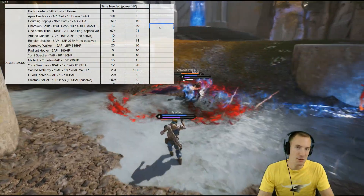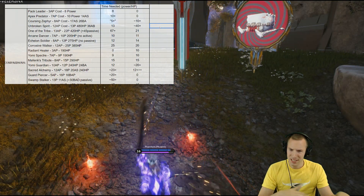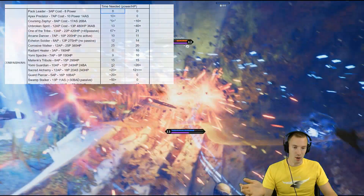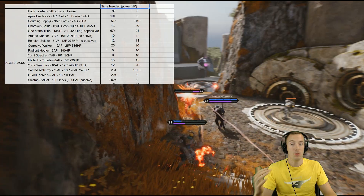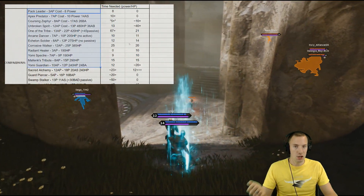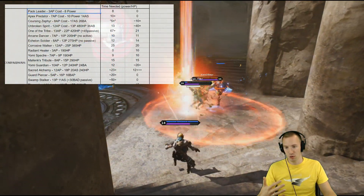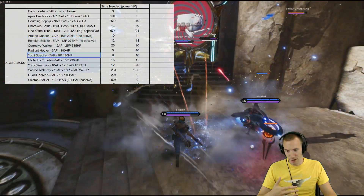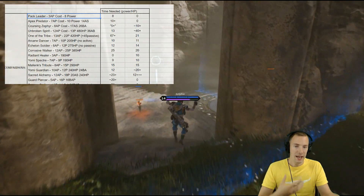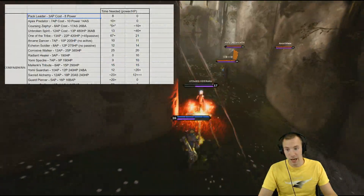At this point we have to compare Growth Totem to other cards. What this is, is we are comparing certain cards here with power and HP against the time needed. This is how many minutes Growth Totem needs to get the same amount of power as these cards, and how much time you need for the health to be similar. For example, we have Pack Leader here — a 3 attribute point cost card with 8 power. So Growth Totem means 8 minutes to reach that. But Pack Leader doesn't give you health, and it does have a very cool active.